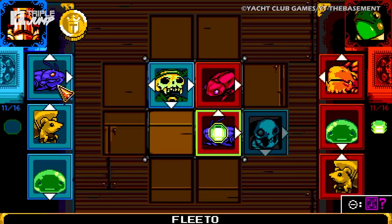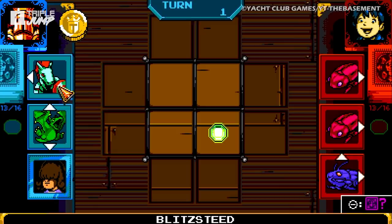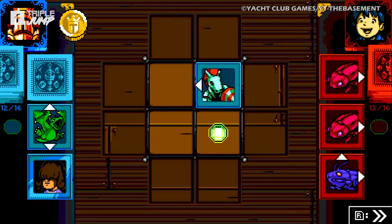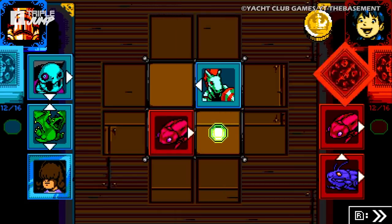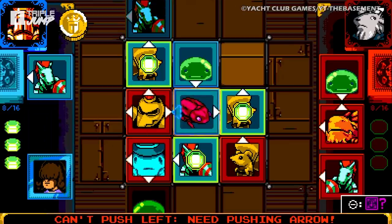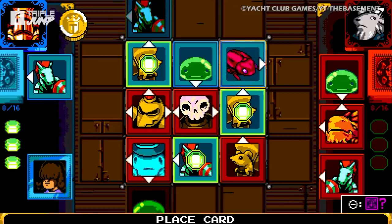We're not really sure why King Knight felt the need to resort to physical violence, however, because Joustus is great fun. Players must strategically lay cards on a table in such a way that they can shove them about with other cards, with the ultimate goal of collecting as many gems as possible. Sounds fairly simple on paper, but it gets a lot more difficult when your opponent is shoving your cards about as well.